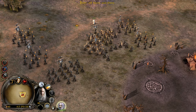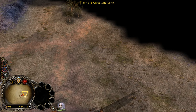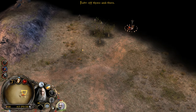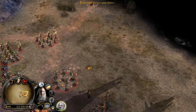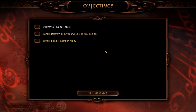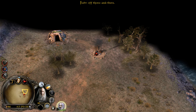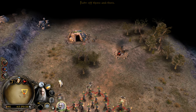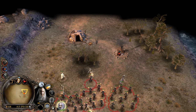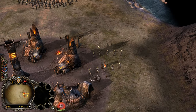We'll combine these regiments — I think that's a good idea. There are elves and ents here, so we need to destroy good forces and destroy elves and ents in this region, and build four lumber mills. Let's attack these goblins. I have to admit, this is one of the most enjoyable aspects of this game — these random lairs and stuff around the map are really cool.